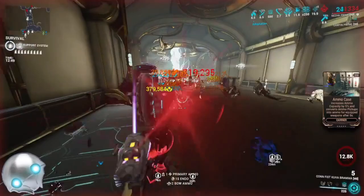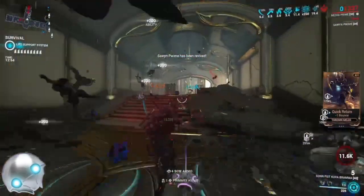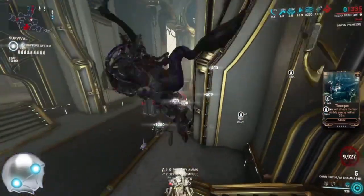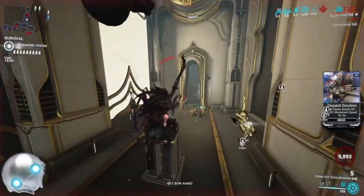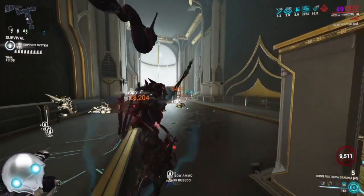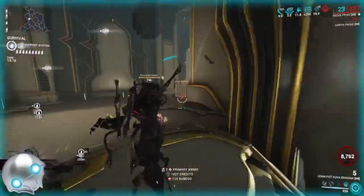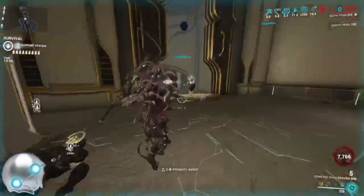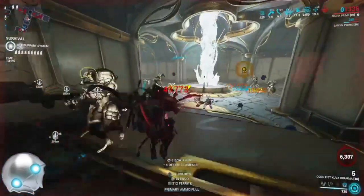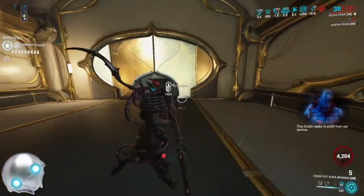Here's some gameplay footage with the Kuva Brahma using a corrosive Hunter Munitions build. We're not running viral because Nourish gives you guaranteed viral, so you can mod for whatever you want — which is nice on the Cedo since it has built-in status procs and built-in Condition Overload. Would I recommend this build? Yes. Nezha is a pretty good Steel Path frame. Nezha does very well with armor, health, and power strength. That debuff can be very helpful in lots of situations, and here you can see an acolyte get definitively one-shot.